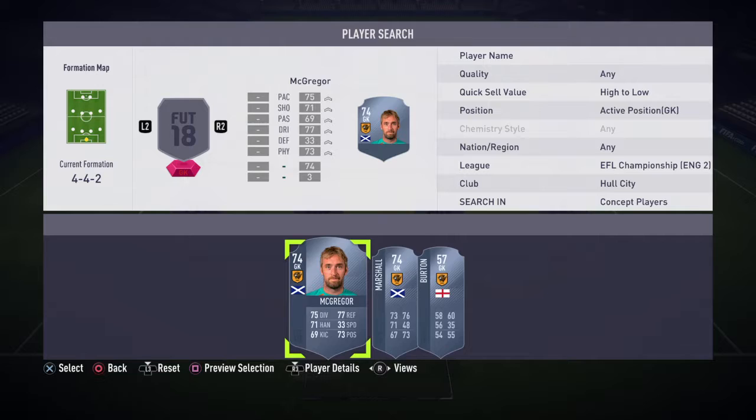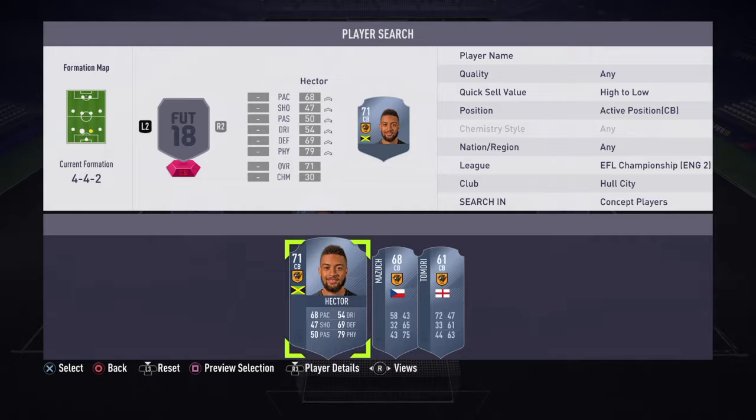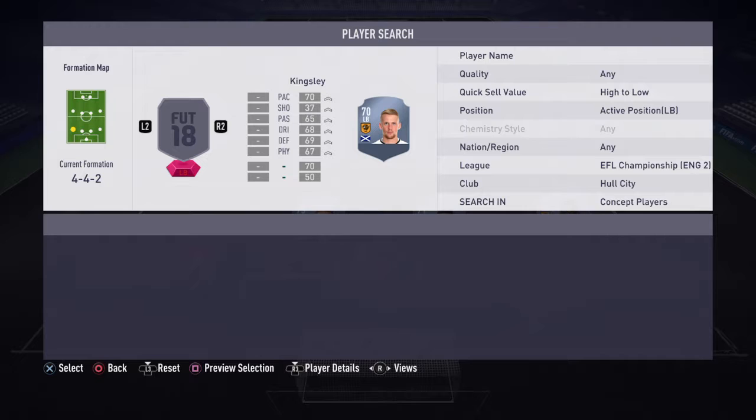So for goalkeeper you can go with Marshall or Alan McGregor — I went with Alan McGregor, he's got better stats. Our two centre backs: we are going to go with Michael Dawson on the left and Hector on the right, both pretty decent. Dawson's pace is the only thing that lets him down really, Hector's not too bad. At right back we are going to go with Odabagio, who is currently injured — been injured for over a year — but he has a pretty decent card this year.